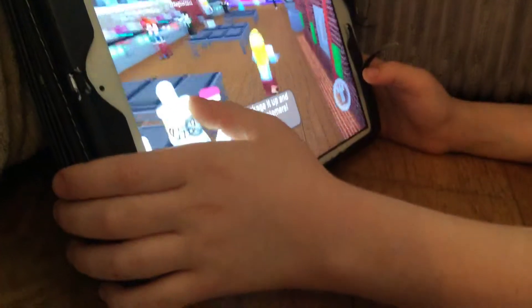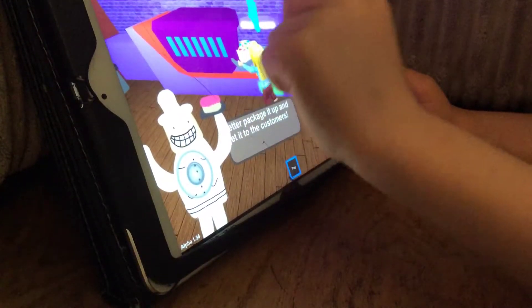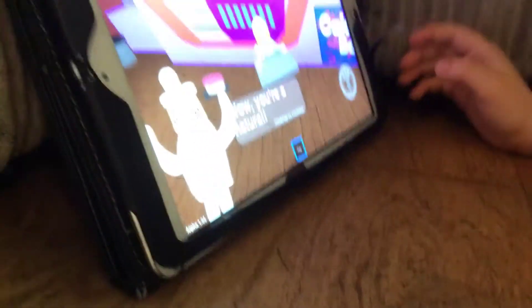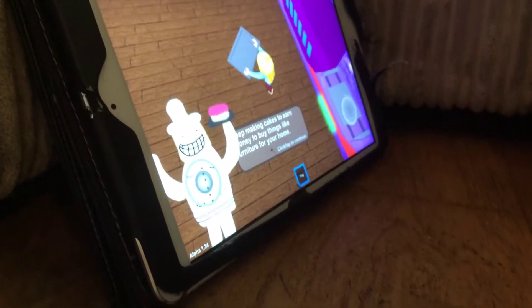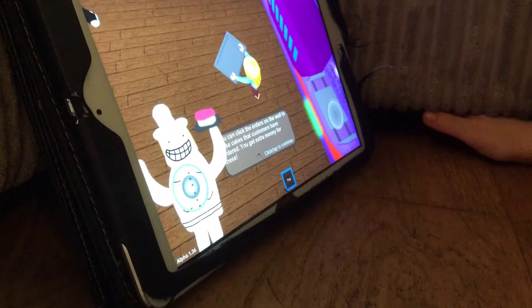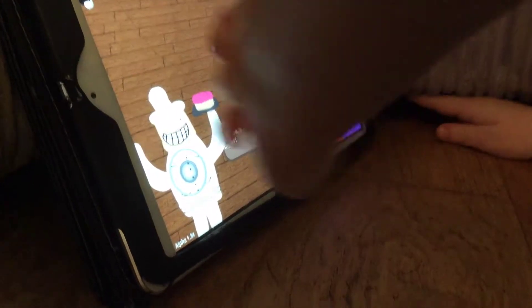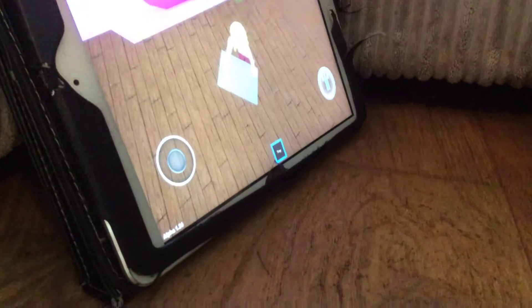The arrow says over there. Sorry about that. Let me have a go. Wow, you're a natural. Cake completed! 'Keep making cakes to earn money to buy things like furniture for your home. You can click the orders on the wall — orders you get extra money for these. Okay, you're all set, have fun making cakes!' Bye guys, I hope you liked the video.